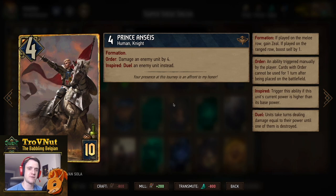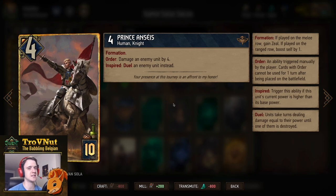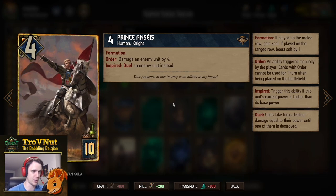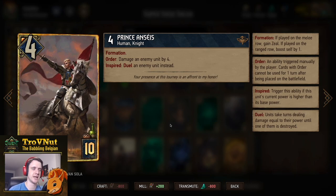Our next card is also a dueler: Prince Anseis, who has the formation ability. He starts at four power, but on the melee row gains zeal; on the range row he gains an extra point. If he is not boosted when you use the order ability, he damages an enemy unit by four. If he is boosted, he duels that enemy instead — same rules as Seltkirk, so he can kill something roughly up to one and a half times his own power. Give either him or Seltkirk a shield through Lebioda and that multiplier effectively goes to two and a half times.